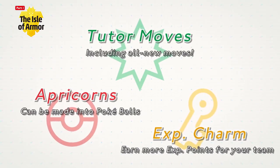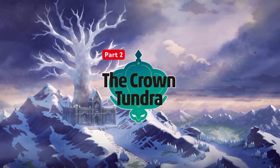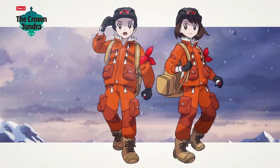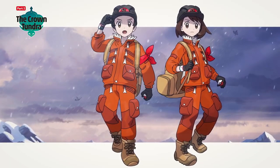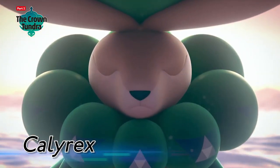There's even more in the works to make sure your journey is as smooth and fun as possible. Next, the Crown Tundra — the second area. A certain person will appoint you as the leader of their exploration team, and Calyrex is the legendary Pokémon you'll discover during your adventure.